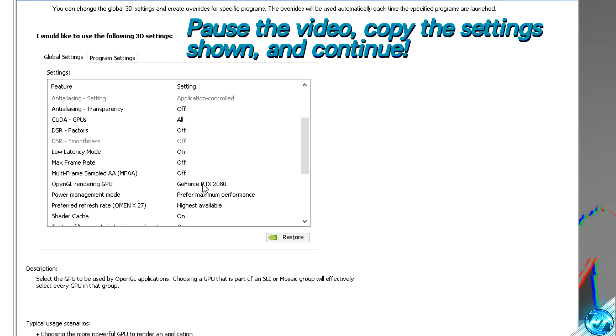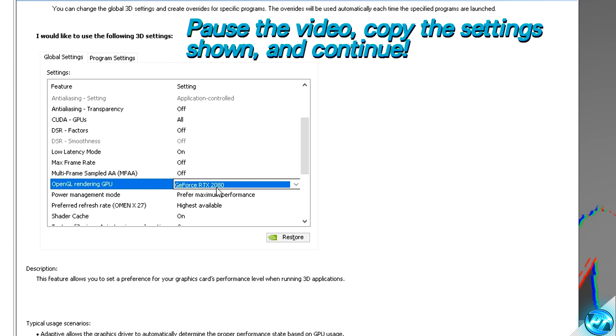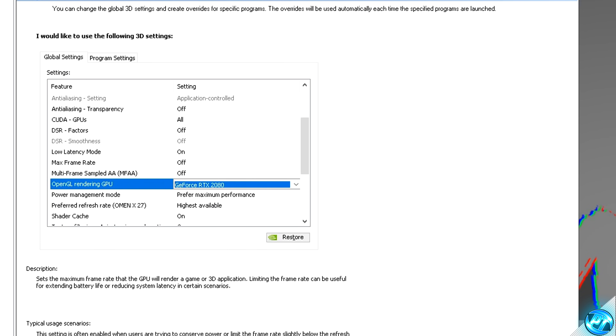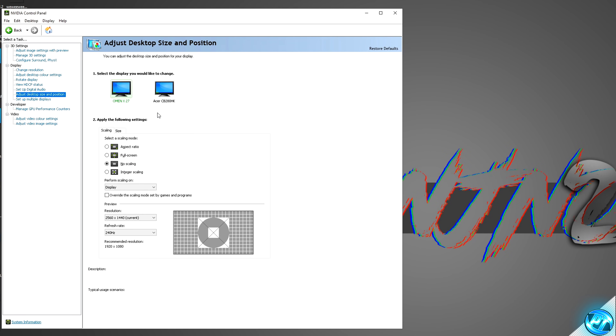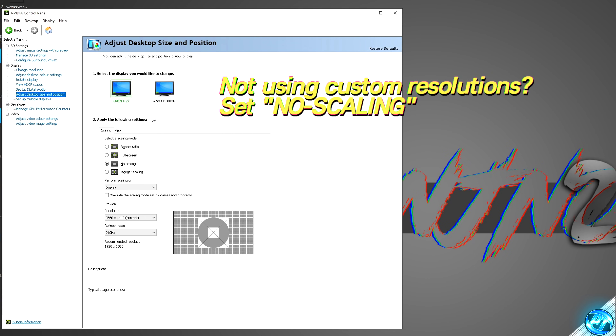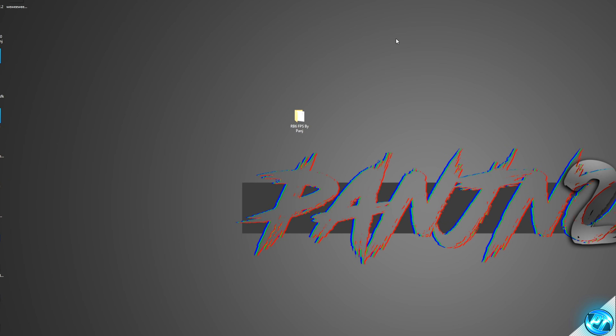Whilst going through those settings, for OpenGL rendering GPU, ensure that you go into the drop-down menu and set this to your graphics card. Once that's been set, go to the bottom right and press apply. Then navigate over to Configure Surround and Physics, go to the right-hand side to Physics settings, go to the drop-down menu and set this to your graphics card as well, then press apply. Navigate down to Adjust Desktop Size and Position. For those not running on any custom resolution, and running on your monitor's native resolution, I'd recommend setting no scaling and applying that option, as this disables GPU scaling which can reduce input latency. For those that do use GPU scaling, leave this at the default setting. Press apply.